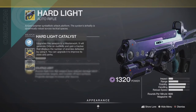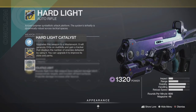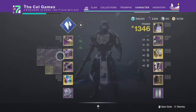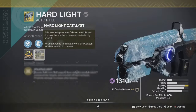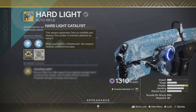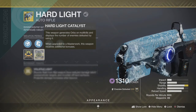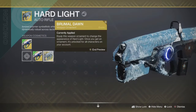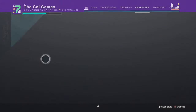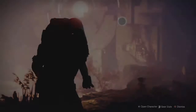Hard Light does have a catalyst — mine is maxed out. The exotic catalyst gives it a whole helping of stability. It's still got some bounce but it's pretty decent. It's also got some ornaments — there is a third one that I believe is better than these. Maybe they'll sell it at Eververse one day.